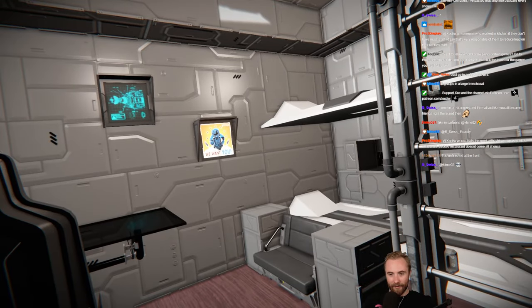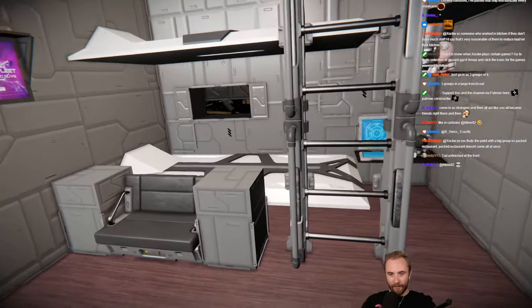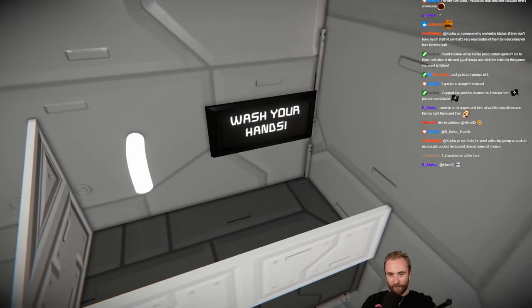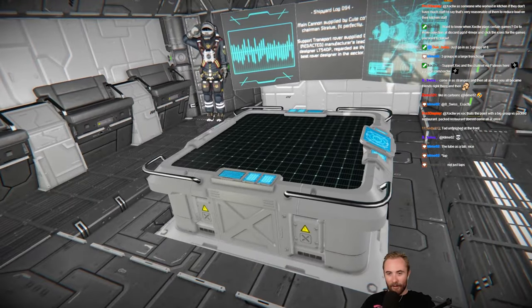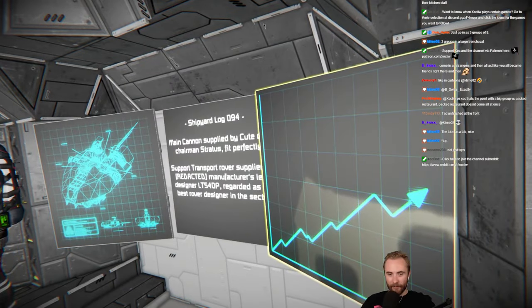Whoa, look at this. Got the cabins here. Nice bunk bed. We've got little plushies. Personal computer right there. Wash your hands. Whoa, look at this — a large grid control holographic panel on a small grid. Whoa.